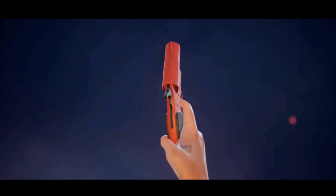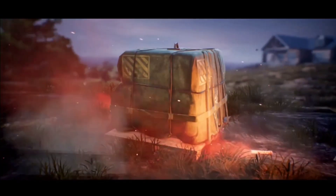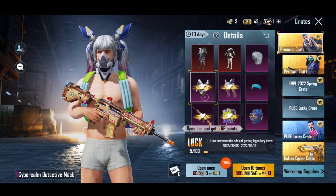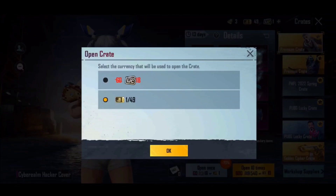We are using both the M416. Now the right drop is at the top. We are using the first crate. We are using the west app. Now the M416 is here.